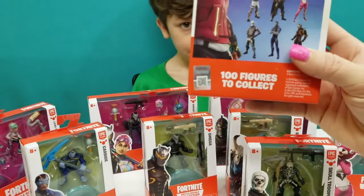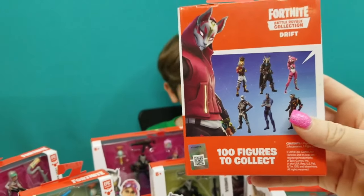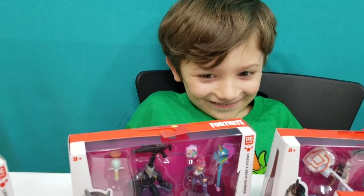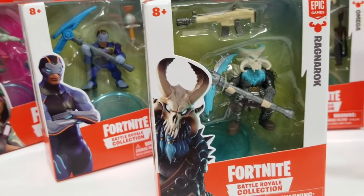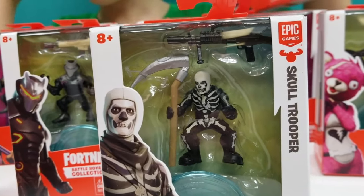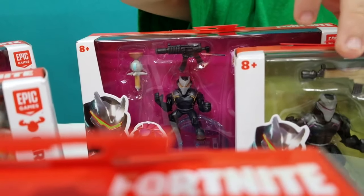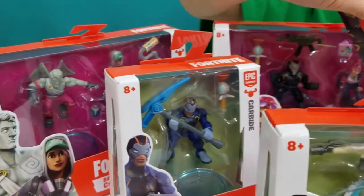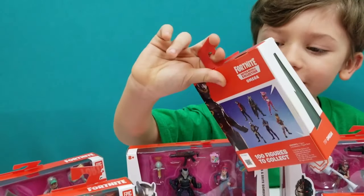These also come with a hundred figures to collect — wow, that's a lot! Awesome, super awesome — you've got a lot to look forward to! And then we also have Ragnarok, Skull Trooper, Cuddle Team Leader, and Omega. And then Carbide — oh, he's got a purple Scar and he has the same weapon too.